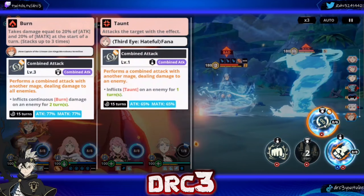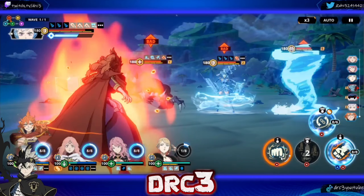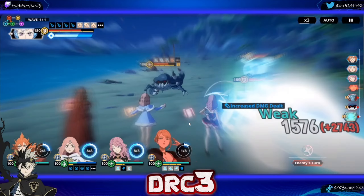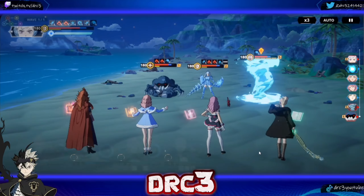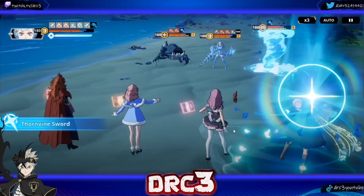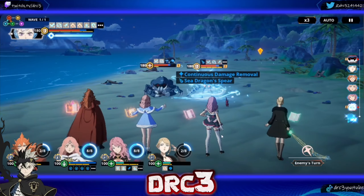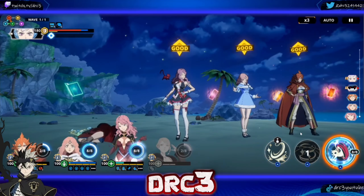The combo skill could inflict burn — do I want to taunt them to Fauna though? Let's go ahead and inflict that burn, it could help us in the end. She's taunted with taunt removal — not a big deal. We have so much damage reduction. Counter-attack hits while they have invulnerability, and there goes Charlotte. We have to wait one more turn — let's give the invulnerability to Fauna.